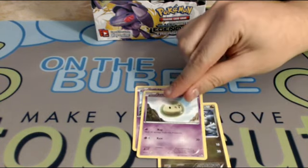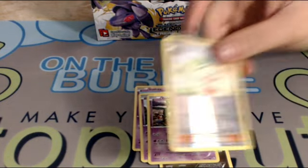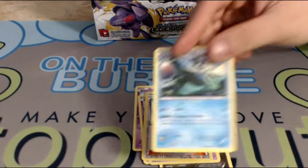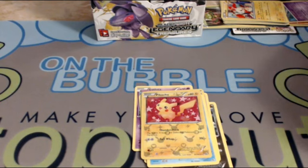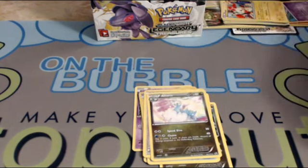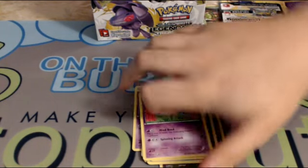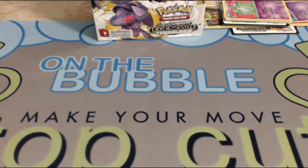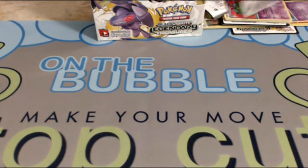Solosis, Trubbish, a foil Bianca — I love that Bianca art — Empoleon, a cute-as-heck Pikachu, another Elsa, an Altaria, Kirlia. Alright, so far I haven't pulled anything really big, but there are tons of EXs and full arts in the set, so I'm pretty sure we're going to get something at least.